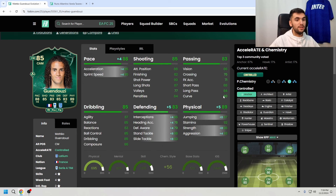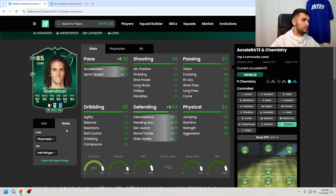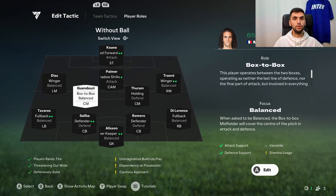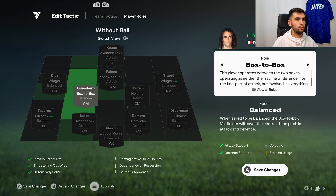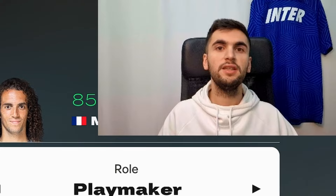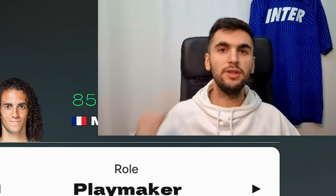I'm gonna give him shadow chemistry style because this is the best one for him — having high aggression and bruiser playstyle, I don't think it makes sense to give him anchor chemistry. With playmaker plus he has in-game, we could give him hunter chemistry. For his role I'm gonna play him as CM box-to-box, then try playmaker, and let's see how good this card from Lazio is.